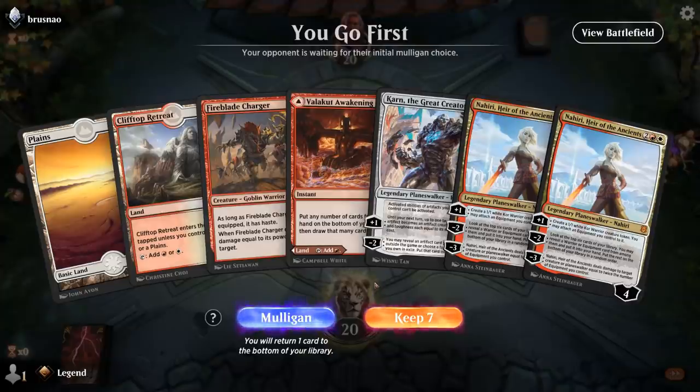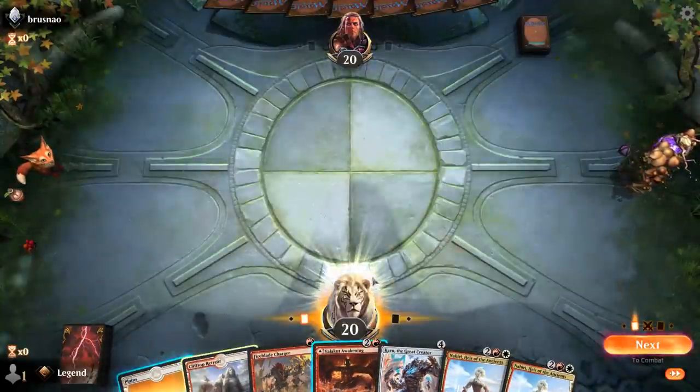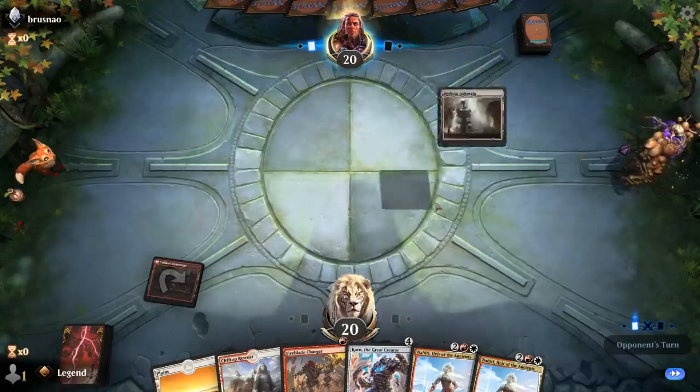Alright, we're on the play and we have both Nahiri and Karn. The problem is the hand's a bit slow — missing one of those two-mana ramp artifacts. But on the play we can maybe still afford to keep, and I'll have to play Awakening tapped. Especially if we draw one of our artifacts I want to be able to play turn 2 into a turn 3 Planeswalker.